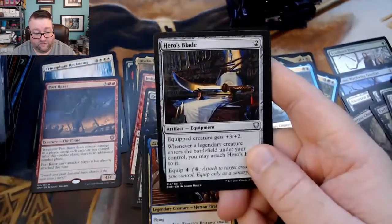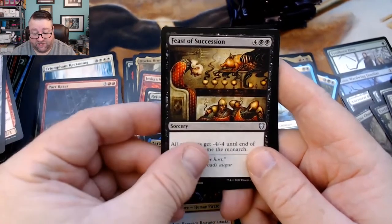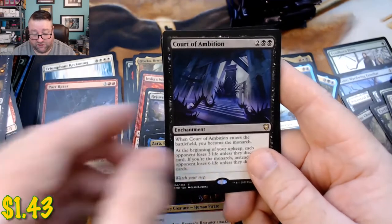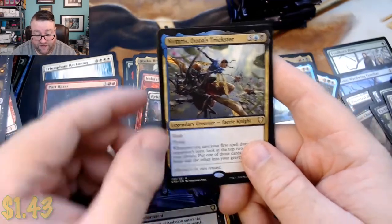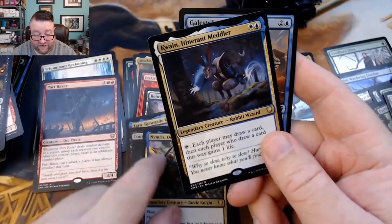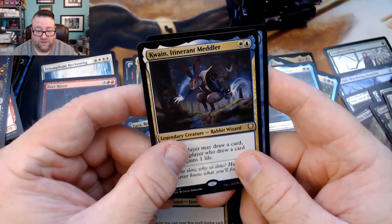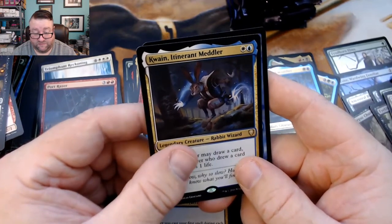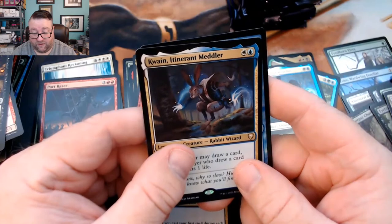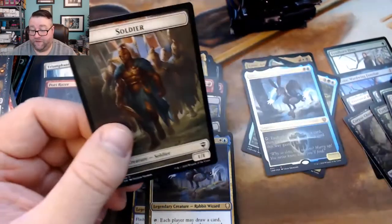We got a Humble Defector, a Hero's Blade, a Feast of Succession, and then a Court of Ambition, a Nimris Onus Trickster, and then an Itinerant Meddler — I don't know what I'm doing folks, I'm sorry. We had a foil Gale Strike.